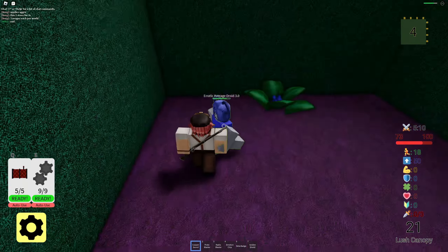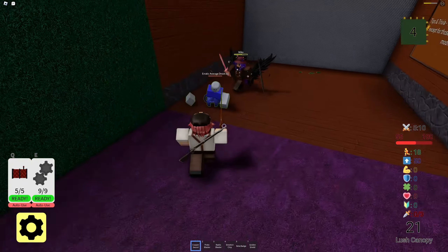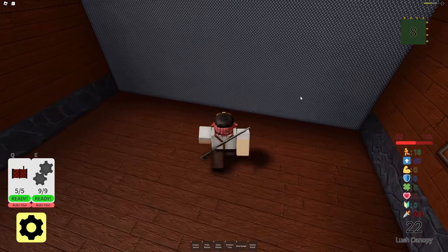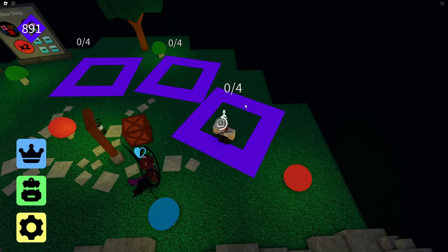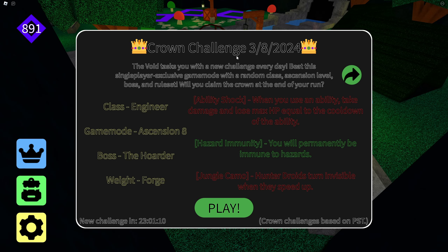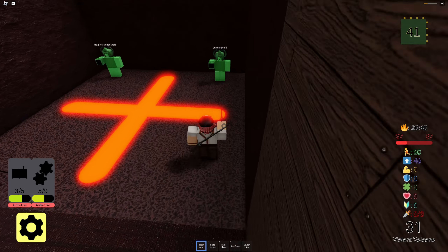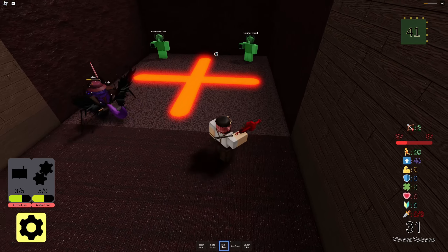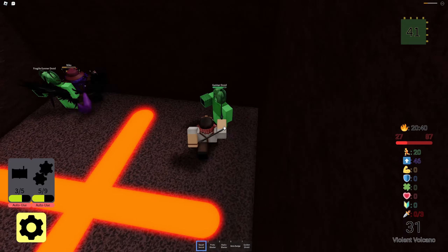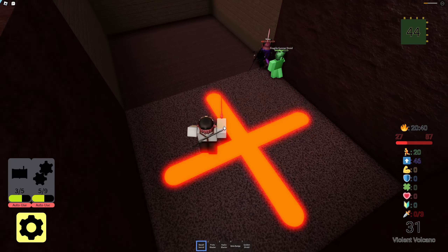The game itself is pretty straightforward. Go from room to room, fighting droids, survive all the way to the end, and fight a boss. However, the game does have a few various game modes. There's a progression-based game mode where you clear runs to unlock the next difficulty, and each difficulty stacks on a new situation onto the run. And there's also challenges. If you do want to unlock a few of the more specific or special classes, you're going to have to do a few of these. But other than that, the game is very straightforward and very fun with a group of friends.